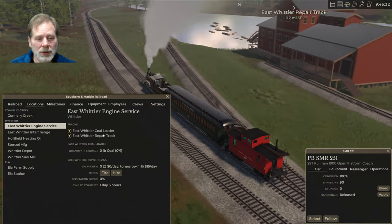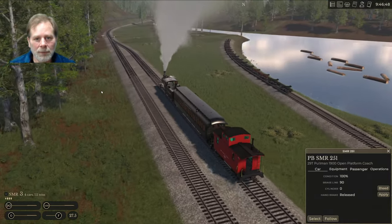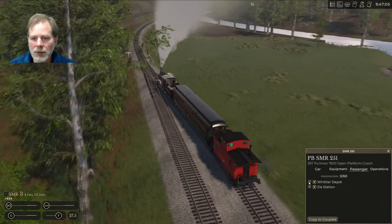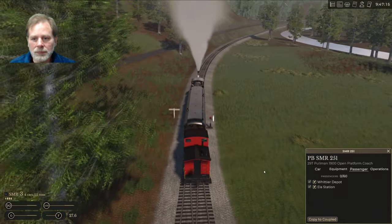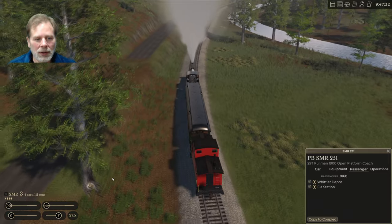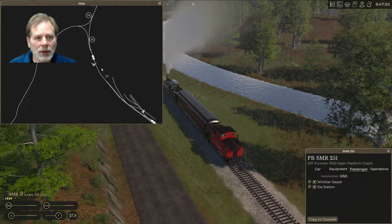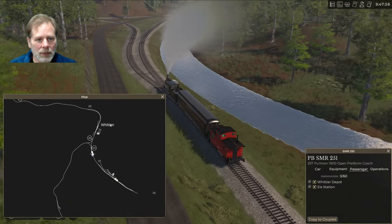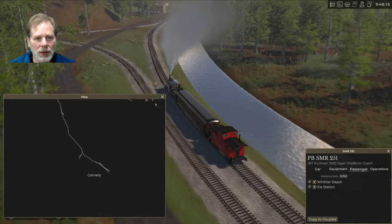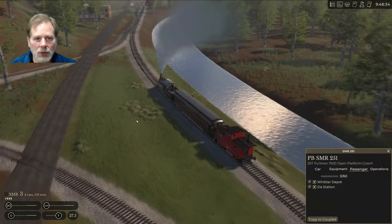One day, three hours to complete — so we hire somebody to work on the damaged car. Then on the passenger car we're going to head to the other town. We have capacity for 60 passengers and we'll set both stations as destinations. This line goes past Whittier up to Ella, and Connelly is down the other way.